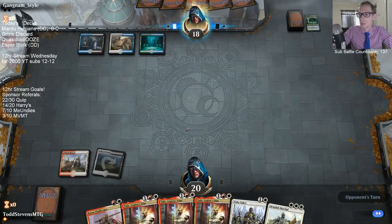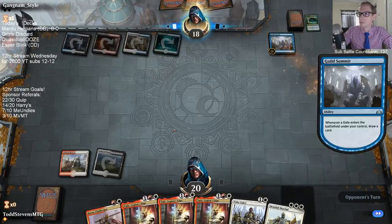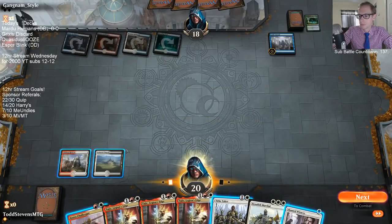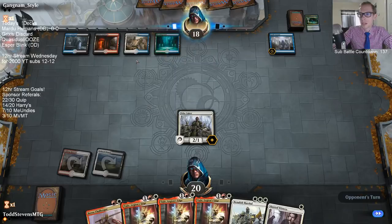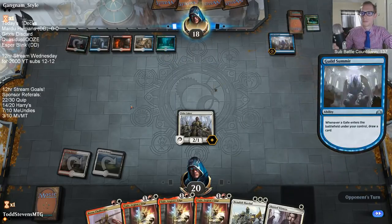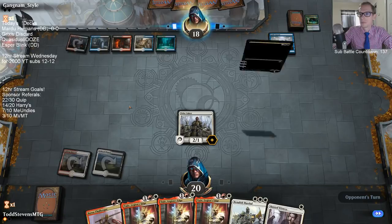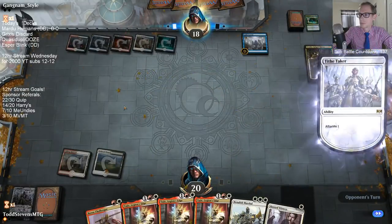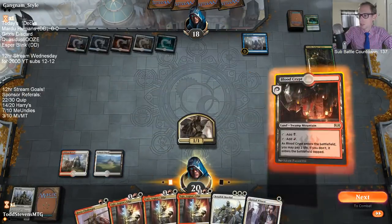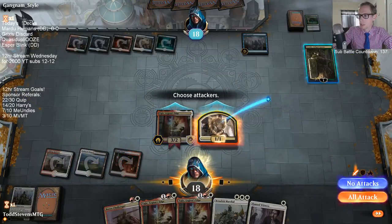That hurts — definitely hurts not being able to play a card on turn two. They have all five colors in their deck: red, black, blue, white, and green. That's not a good minus for the opponent because that just kills their Vraska.